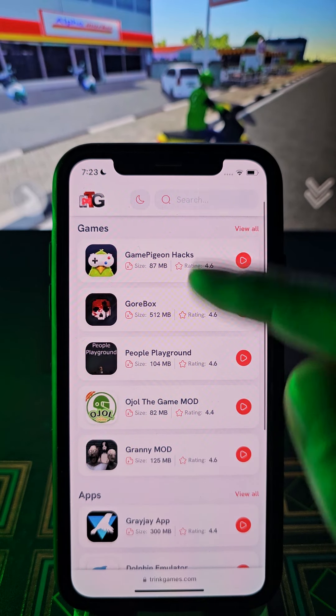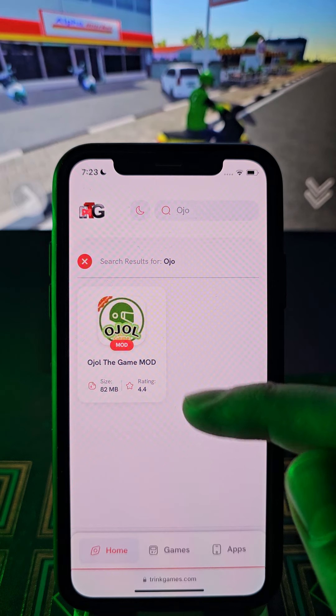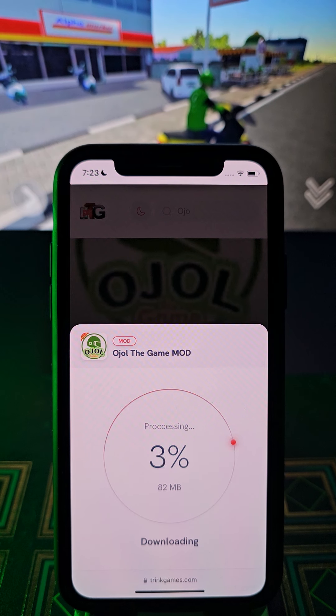You can find it at the search bar. Done. All we have to do is tap right here. Tap right here again. If you're using Android everything will be automatic.